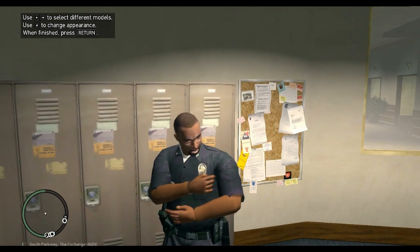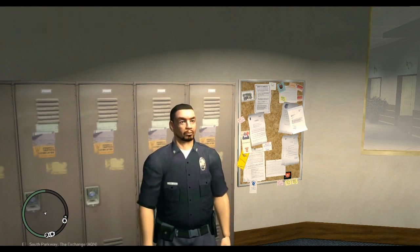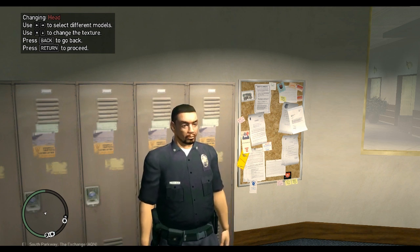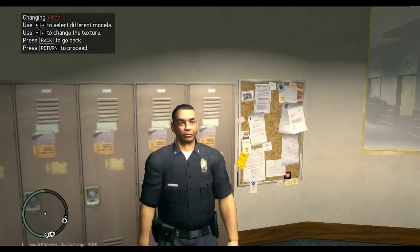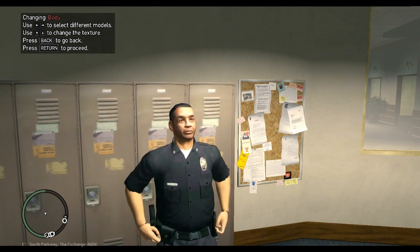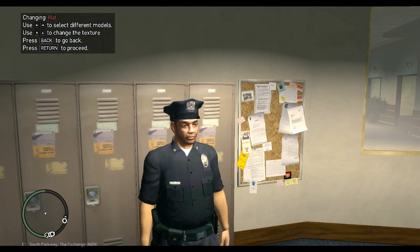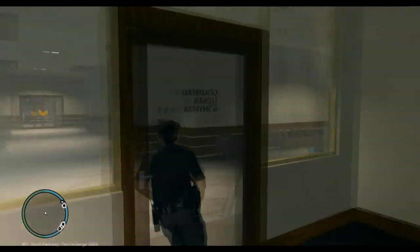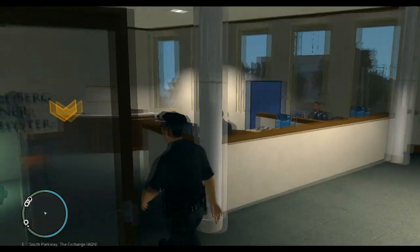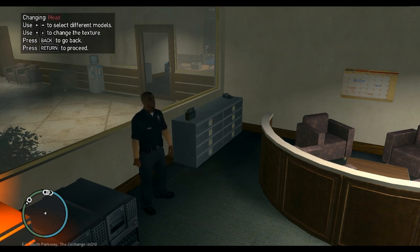Unless you have the exact same mods installed, it'll look different. Left and right arrows change the character; up and down changes their appearance. You hit Enter and then left and right again selects different models, up and down changes appearance like facial hair and hair style. Select your character, hit Enter, then it's the body selection. After that you select glasses or hat — some characters don't have those options. This is optional: there's a room for selecting a partner. Walk into the chevron and hit E, and the partner selection works the same way.